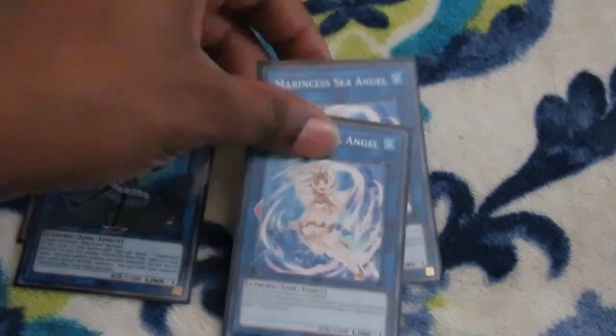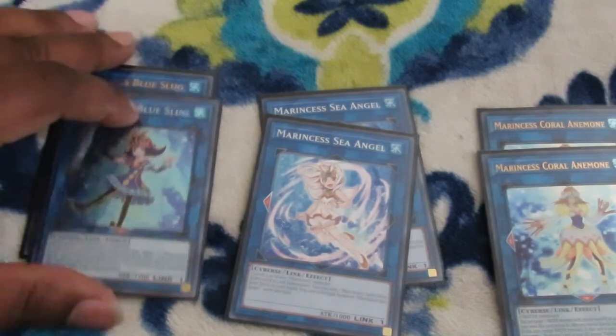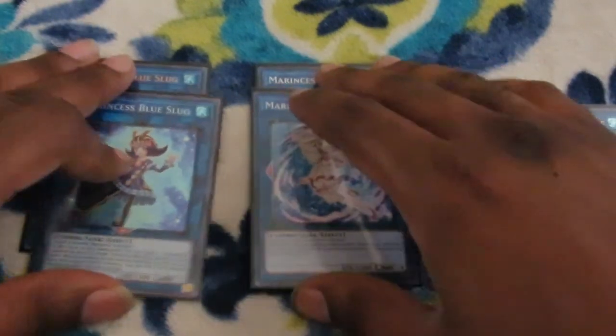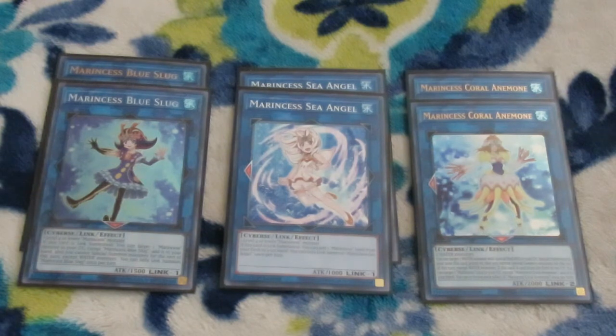Let's get into the extra deck. For the extra deck, you're going to need two copies of the following three monsters: two Blue Slug, two Sea Angel, and two Marincest Coral Anemone. These cards at two will help you set everything up in your deck, and if Access Code Talker decides to wreck your joint, you can just build everything back up all over again.